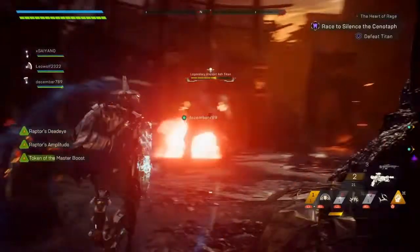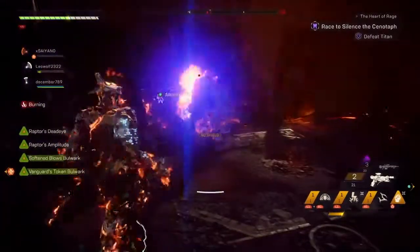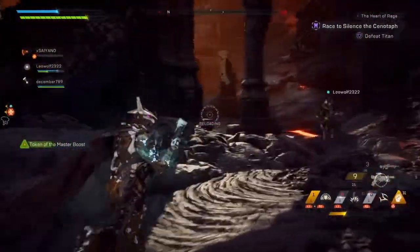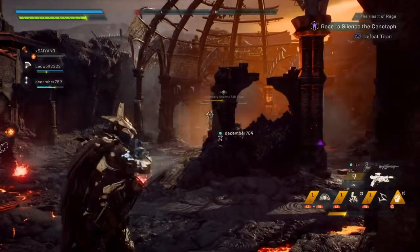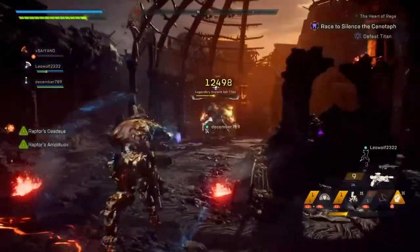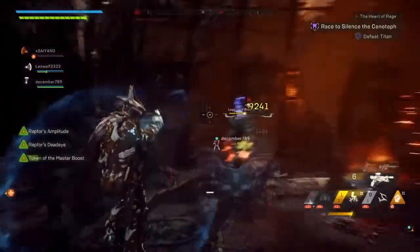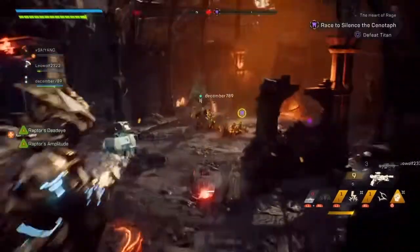Tips four and five: always be aware of where to take cover. You need to find cover when fighting any enemy, especially brutes, if you're not using a hovering javelin. And always keep moving — you never want to stand still, even when aiming, while fighting a brute. That is a very bad idea.